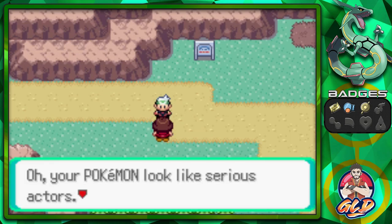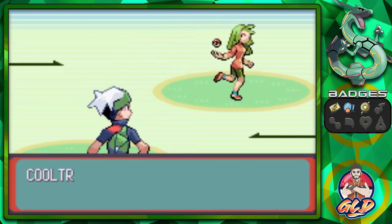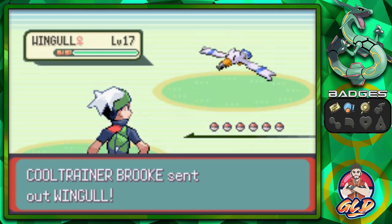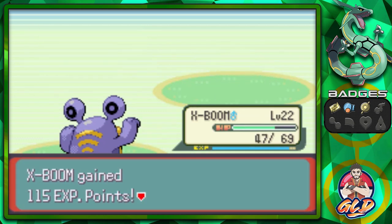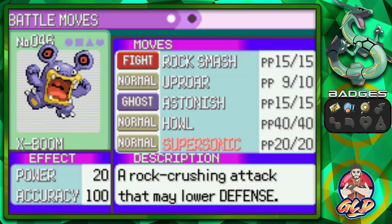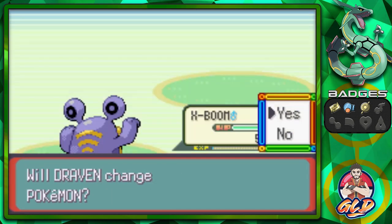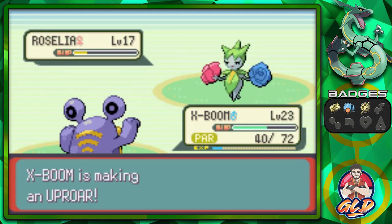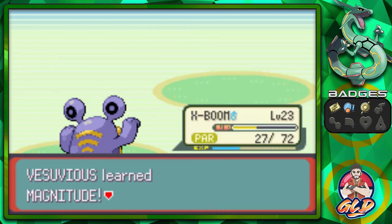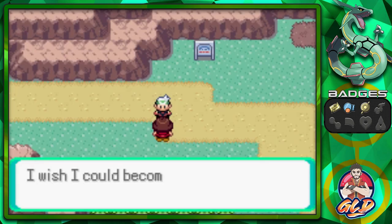Taking on Cool Trainer Brook coming out with her Wingull. Speed it up - Uproar is always our strongest attack! X Boom grows to level 23 and is learning Supersonic. Let's take away Howl and go with Supersonic. Uproar again and Vesuvius grows to level 19, learning Magnitude!